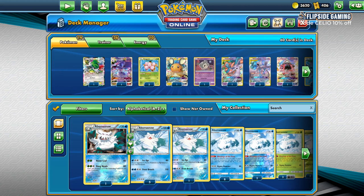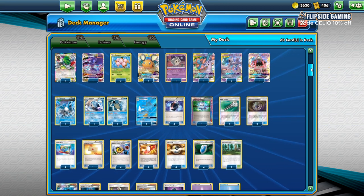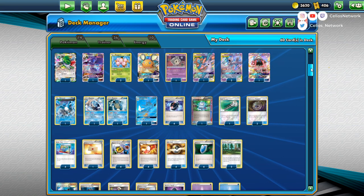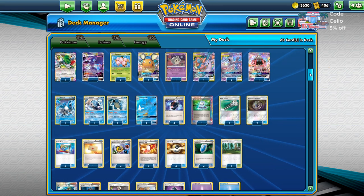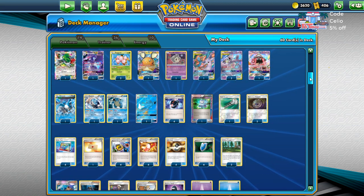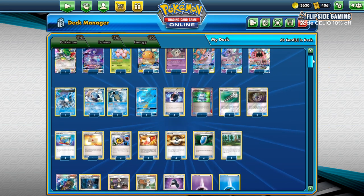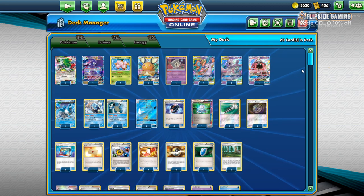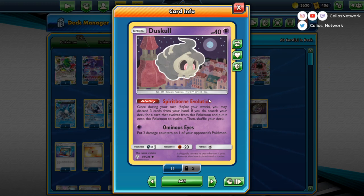Next is Archies. I did say there were going to be varying levels of work put into decks, and Archies is on the very low end of that spectrum. I really don't like Archies — if you watch any of my content, you'll know it just isn't my thing. I don't really build it, test it, or play against it unless a testing partner really wants to. I took out the Marshadow Let Looses because they're now banned. I put in Duskull from Cosmic Eclipse because Spirit-Born Evolution seems really good for this deck — once during your turn, you may discard three cards from your hand.